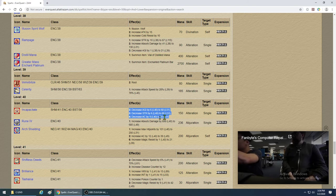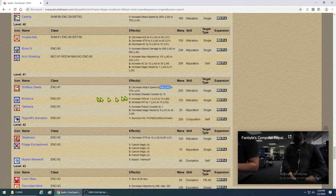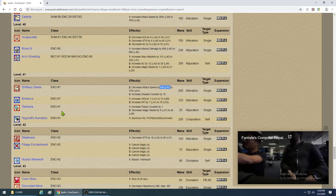Rune 4 — finally a decent rune. If you need the reagent, use it. Shiftless Deeds: look at this — it only reduces attack speed by 6% when you get it at level 41. That's like nothing. Don't even bother with it. Go back to Tepid Deeds — by this level it'll be performing at close to 50% slow efficiency. Use the previous slow rather than buying Shiftless Deeds at 41.